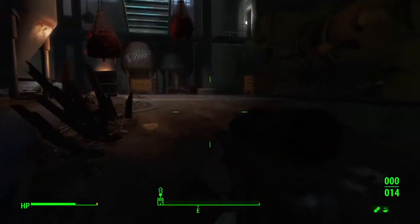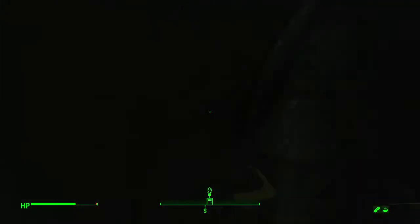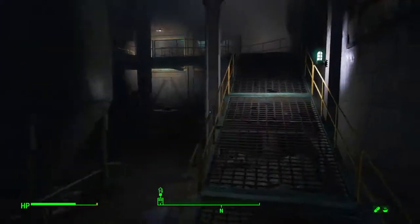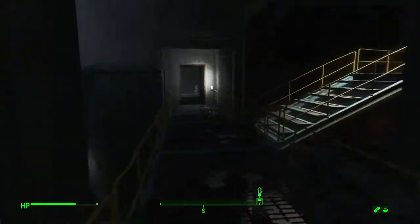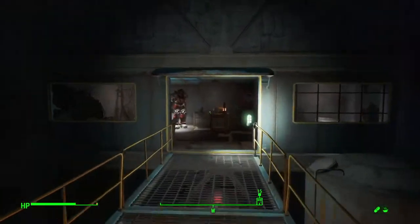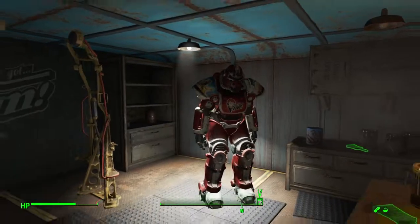First up, let's take a look at where the power armor is located. As soon as you walk in, you want to go straight to the back wall, go around the silos, and head up the ramp and the scaffolding. Continue around and you will see a small staircase up to a little room, and right in there — boom — there's your power armor. Real simple, real easy.